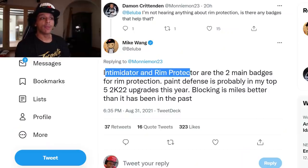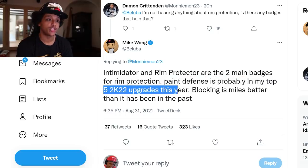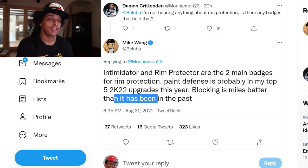Mike Wang says Intimidator and Rim Protector are the two main badges for rim protection. Paint defense is probably in his top five 2K22 upgrades this year. Blocking is miles better than it's been in the past — there are more natural contact block animations, and your ability to interrupt animations is better now than in previous 2Ks. Contact dunks have plagued NBA 2K21 to the point where for a lot of people it was unplayable, so I'm glad they focused attention on it this year.